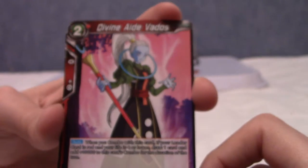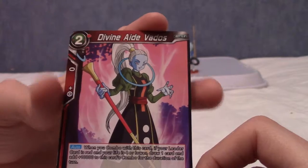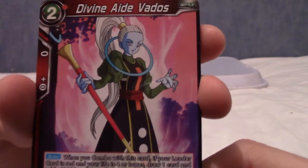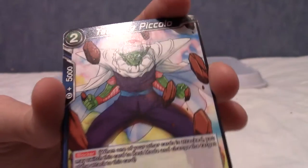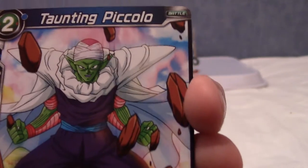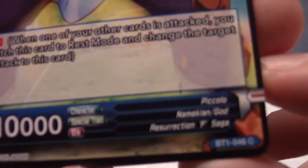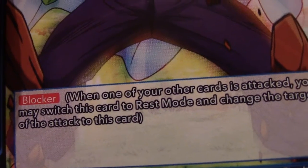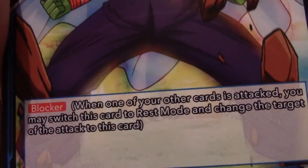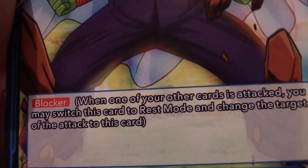What saga was the Champa Saga? Was that like when they first met, introducing Champa and Vados? I'm not sure. Next card is taunting Piccolo — as in, is he taunting or is he being taunted? That is a common as well from the Resurrection F saga. The effect is: when one of your other cards is attacked, you may switch this card into rest mode and change the target of the attack to this card.